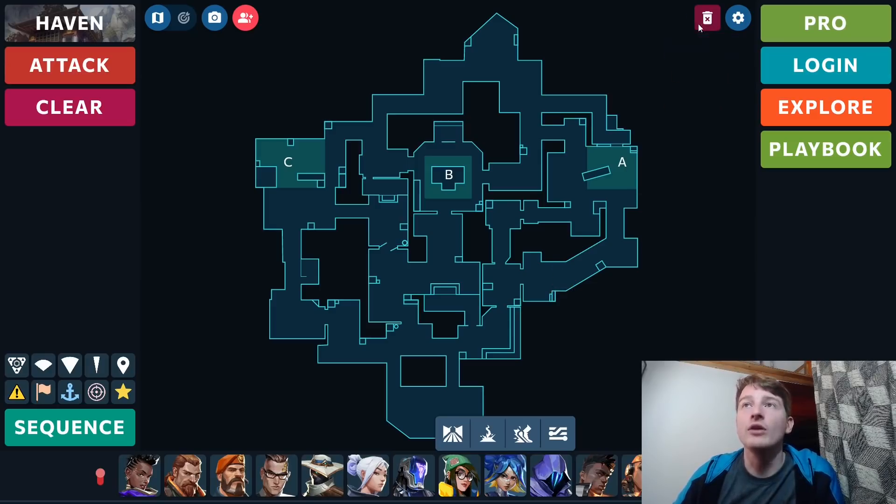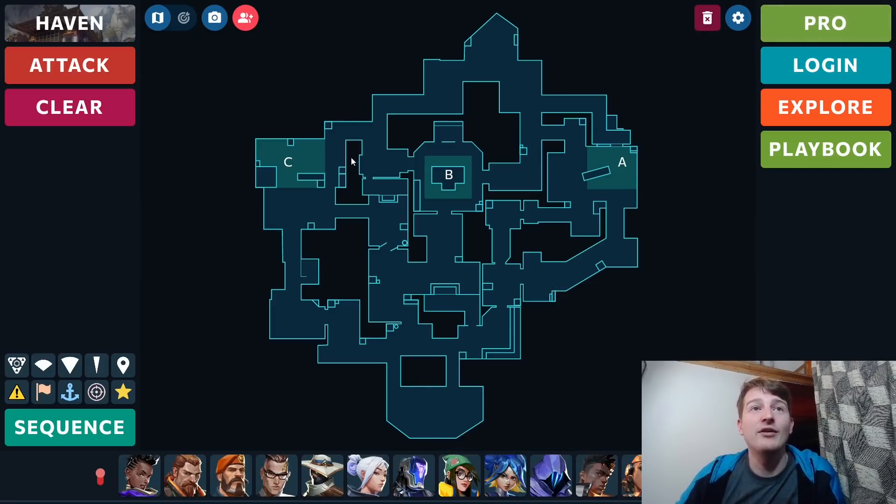I do still think Jett will be good on Haven. These sites are very big and open, especially A and C — there isn't that much cover for attackers, so having that Cloudburst is quite good for both sites. So I still think Jett will be good here, but I do expect some teams to lean away from her.